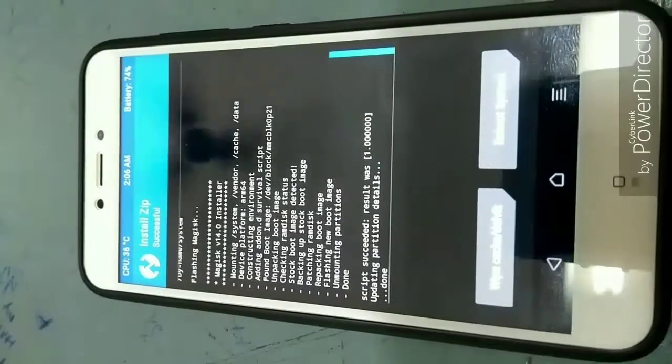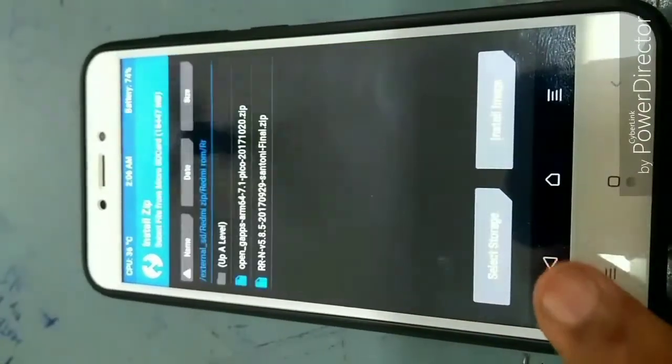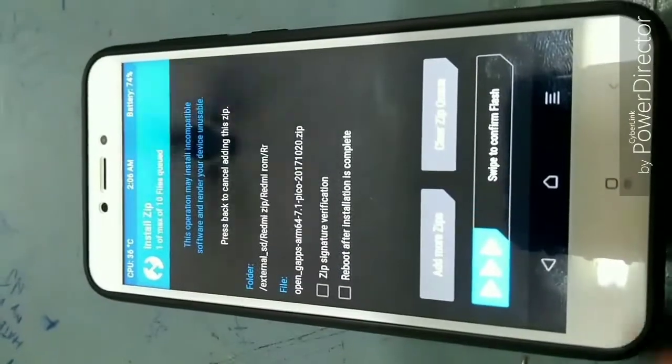Now select Wipe Cache/Dalvik and swipe. Then go back, select Install Gapps, and swipe again.